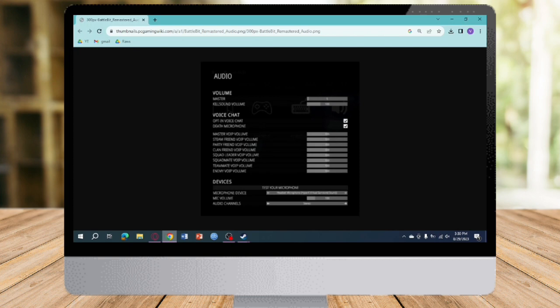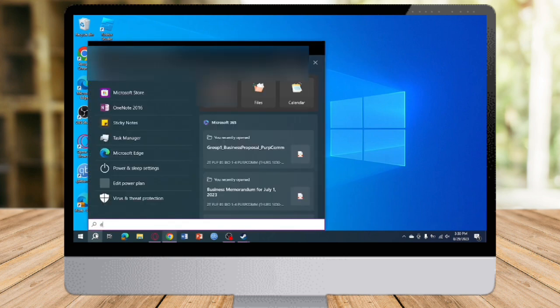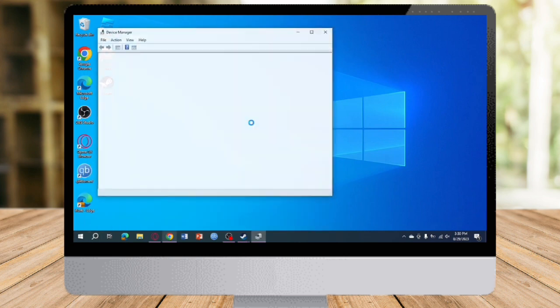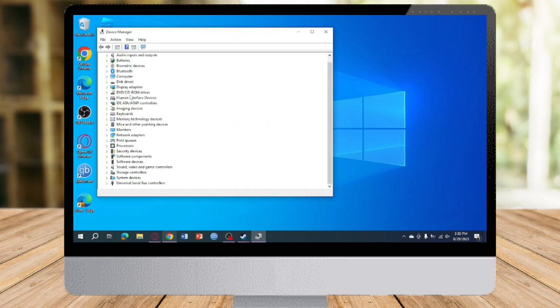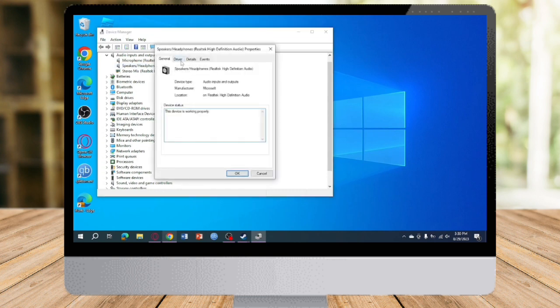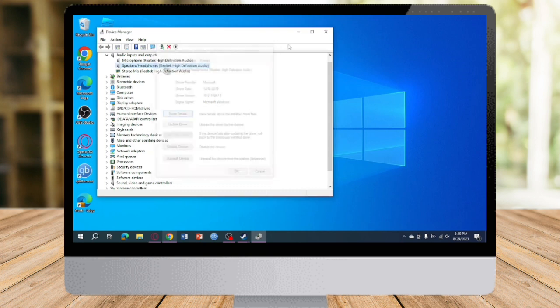The next method, if that doesn't work, is to head over to Device Manager. Click on the search bar and search for Device Manager, then open it. From there, head over and select Audio Inputs and Outputs. Click on Speakers, Microphones, or Headphones, then click on Driver and Update Driver — it will search for an update if one is available.